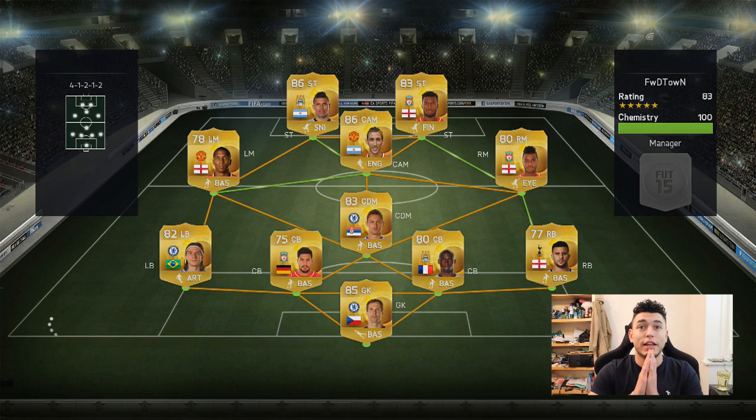Alright then, so this is the team we've come up against. He's got a pretty good BPL squad there — Di Maria, Aguero, and Sturridge to name a few. And Matic — Matic is like a frickin' brick wall in CDM, so fingers crossed we can do well here.